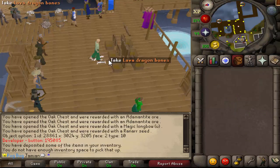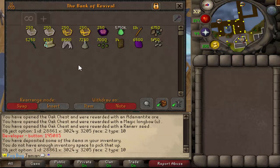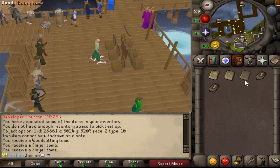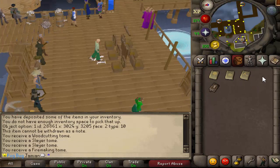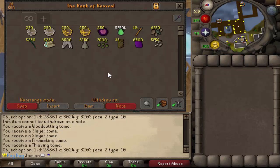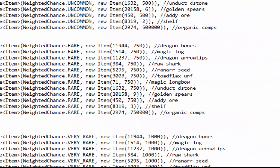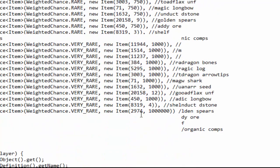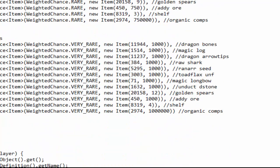Count how many of those there are and that's how many times we've got the dragon bone drops. Everything else is pretty straightforward. These wooden shelves are relatively new — it's just five bookcases, these just give a speed boost. If you're wondering what the file looks like, this is basically how it is for all of them. You just have it repeated, but the amounts are higher based on what tier of rarity you hit.